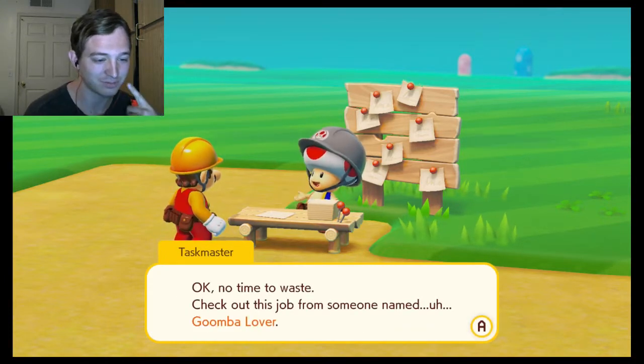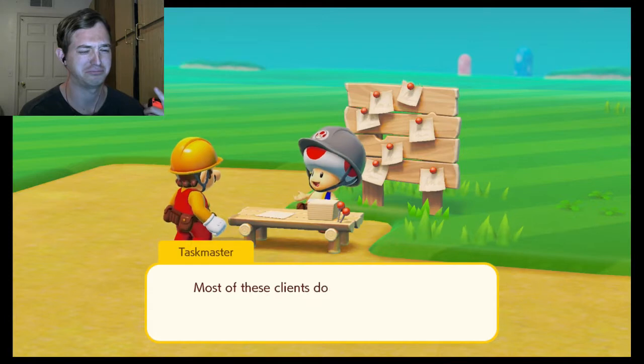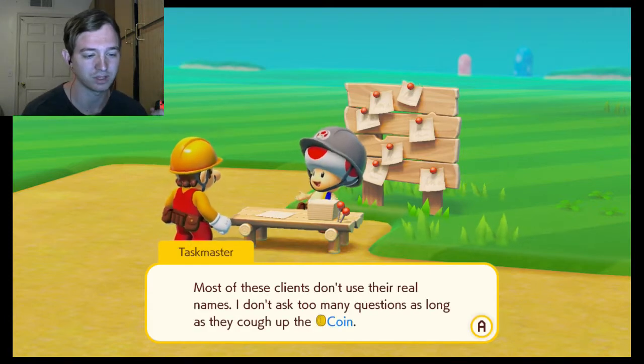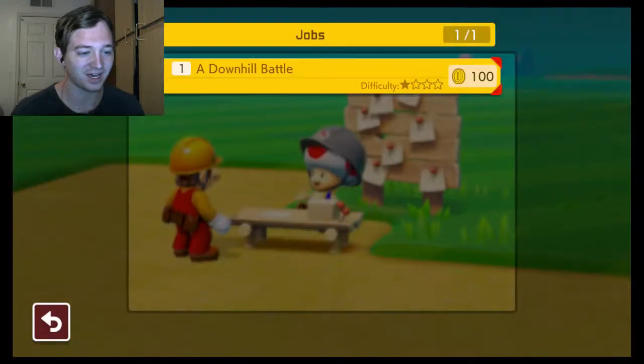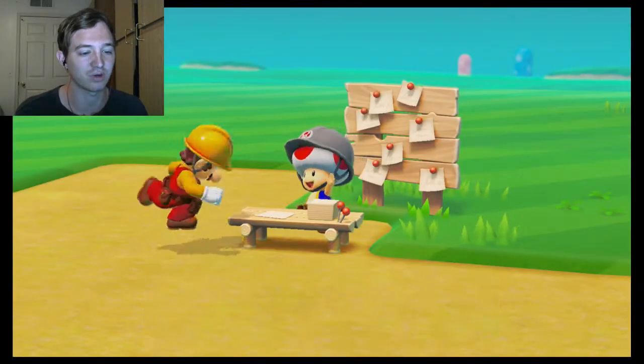No time to waste — check out this job from someone named 'Goomba Lover.' Most of these clients don't use their real names; don't ask too many questions as long as they cough up the coins. Yeah, I would expect that. 'A Downhill Battle — I made a course full of Goombas.' Here's a tilt block on a downward slide. First one to the goal gets paid. Oh, so this is a multiplayer one!